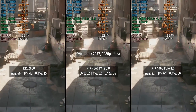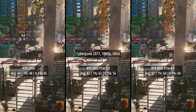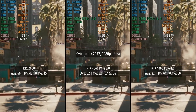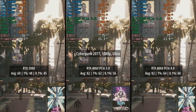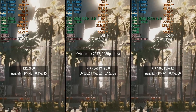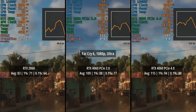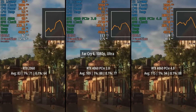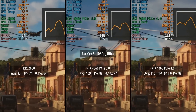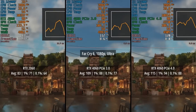Where possible I used games' built-in benchmark tools to get as accurate results as possible, but for games that didn't have a built-in benchmark I tried to replicate the exact same scenario three times over with each configuration. Far Cry 6 also has a built-in benchmark, and here we were using the 1080p ultra preset once again. HD textures were however not installed as I simply don't have the disk space.